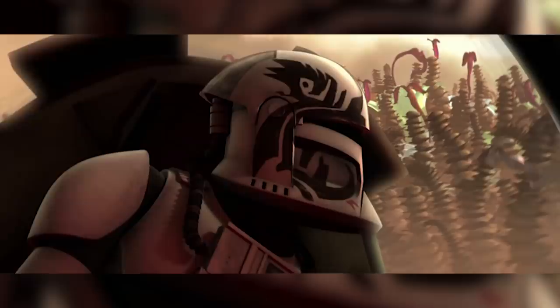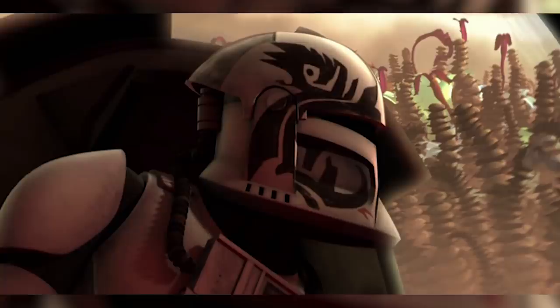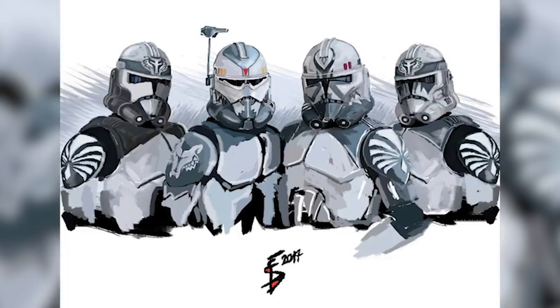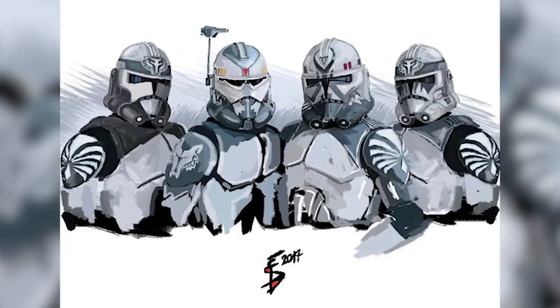Following that, the battalion further adapted, incorporating pilot clone trooper units into their ranks, providing aerial support for ground assaults where needed. Pilot Trooper Warthog was one of these new members, prepared at any moment to provide support from the air, and flew side by side with General Plo Koon on many occasions — likely including the Battle of Cato Nemoidia, where Plo Koon was killed during Order 66. That is the heartbreaking story of why Commander Wolf changed his armour from red to grey, and the story of the Wolf Pack's survival from the Malevolence incident is one of the saddest but most inspiring in the Clone Wars.